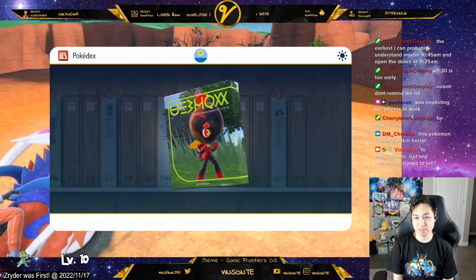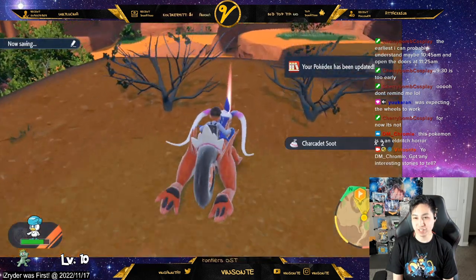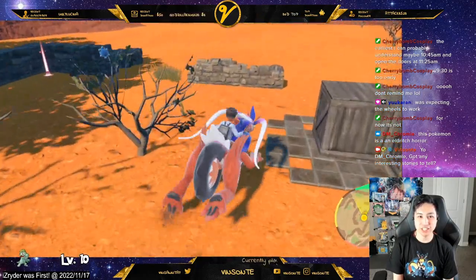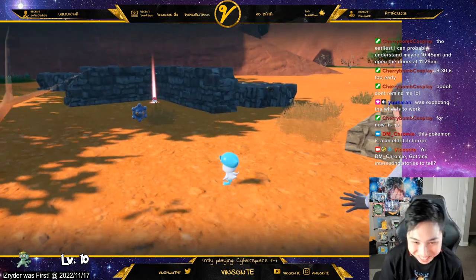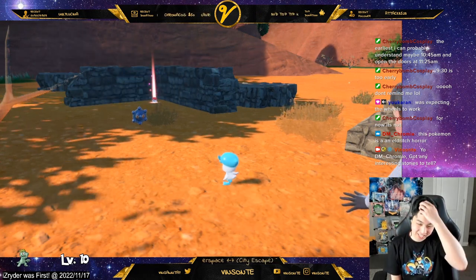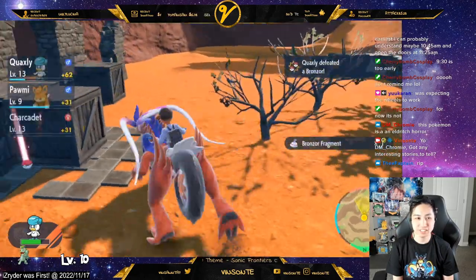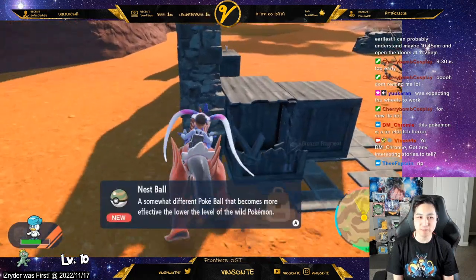Now we're going to fight some Bronzor. We're going to jump down here and there will be a bunch of them. You just use the Let's Go feature and just let go on them. Actually, I'm going to run and then do the Let's Go — it's easier to do the Let's Go than actually fighting it. So you need 10 of these to actually get the armor, and then we'll go over that later.